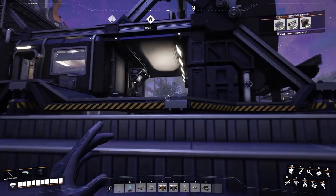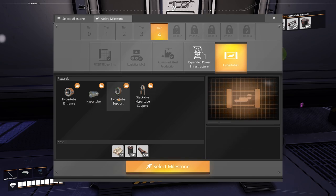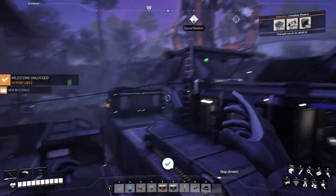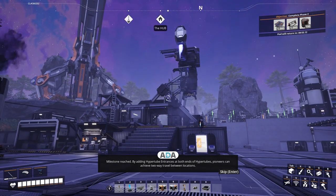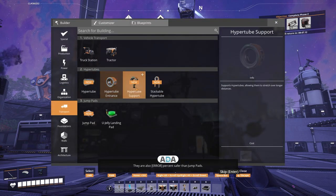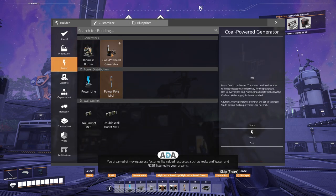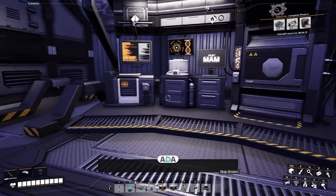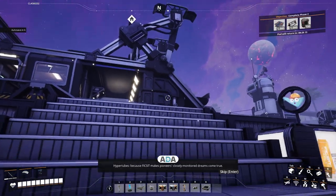Right, the pod is back, so we can now unlock. Do we go with power, do we go with hyper tubes? Let's start with hyper tubes. Sa-boosh! Milestone reached. By adding hyper tube entrances at both ends of hyper tubes, pioneers can achieve two-way travel between locations. They are also error-percent safer than jump pads. You dreamed of moving across factories like valued resources such as rocks and water, and Fix-It listened to your dreams. We watched them. We took extensive notes. Hyper tubes, because Fix-It makes Pioneer's closely monitored dreams come true.